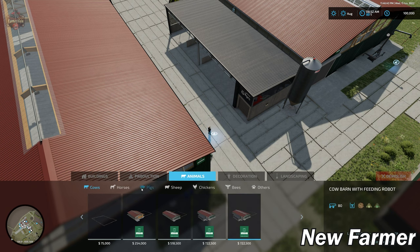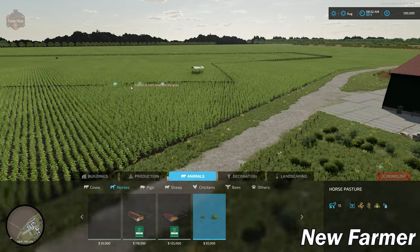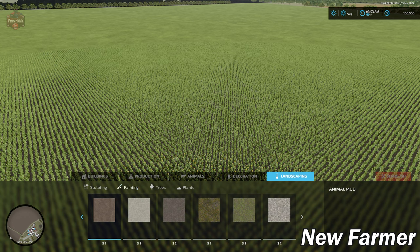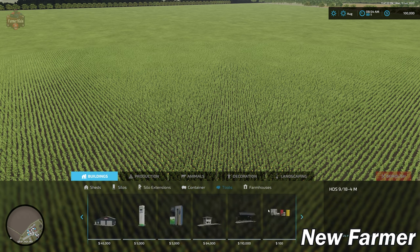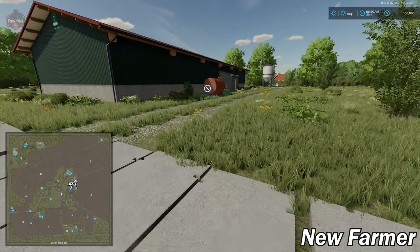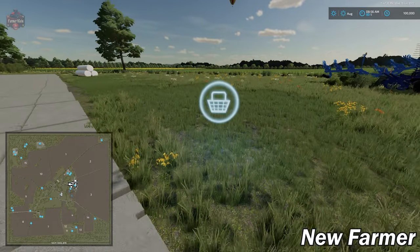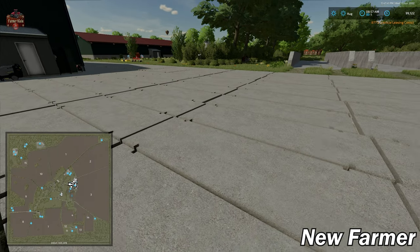In the animals section, there's a custom horse pasture that is absolutely massive — already placed on the map but you can place another one if desired. The painting textures are fairly basic Farm Sim 22 textures — no custom buildings, silos, silo extensions, or containers, though we do have those placeable buy points. The shop trigger is located right here at the main farm.